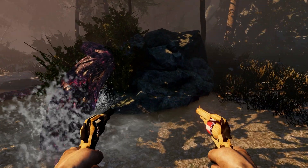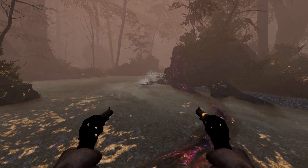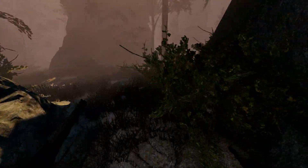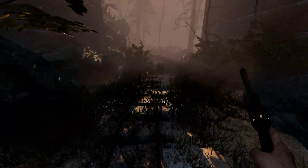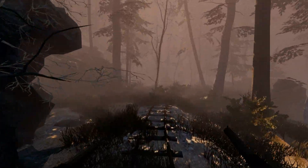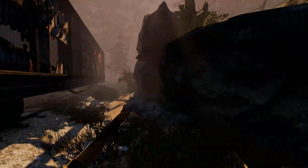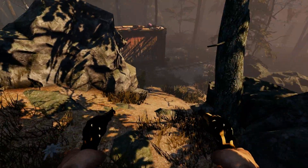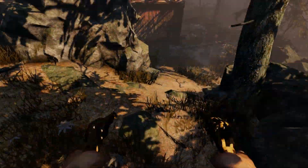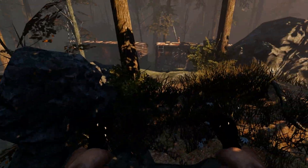Now we have a map that is pretty much forgotten in Killing Floor 2 called Black Forest. This map also has some random spawn points, but if you find the tracks and the train you should be good to go. Once you find the train, you're going to be greeted by this little hill, and this is going to be your camping spot — two people standing here, two people there, and two people there.